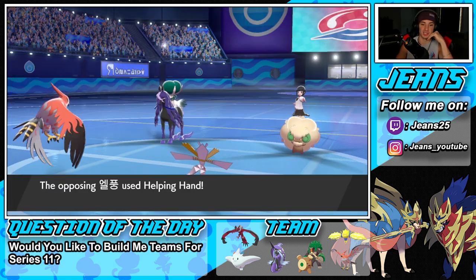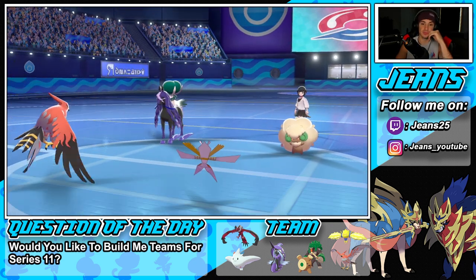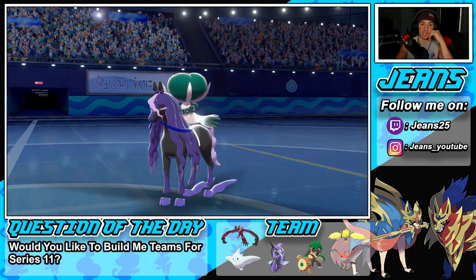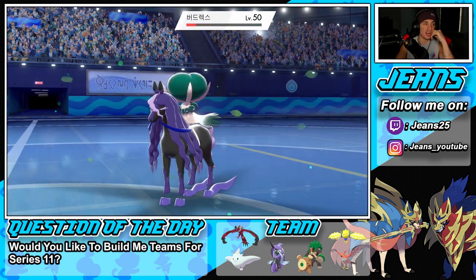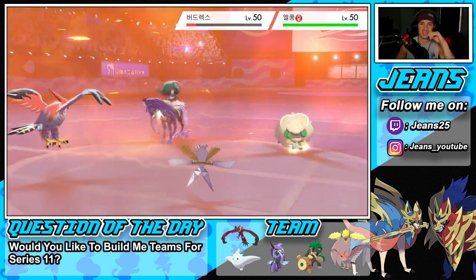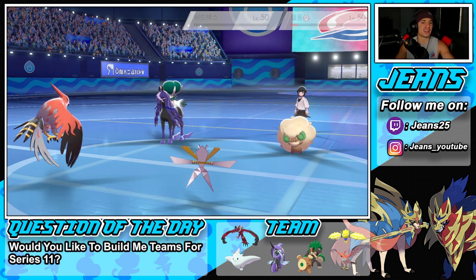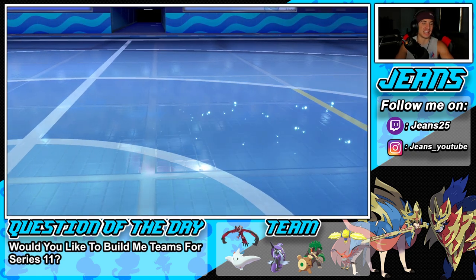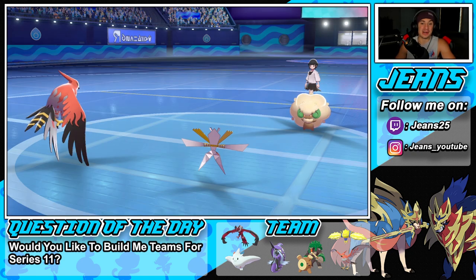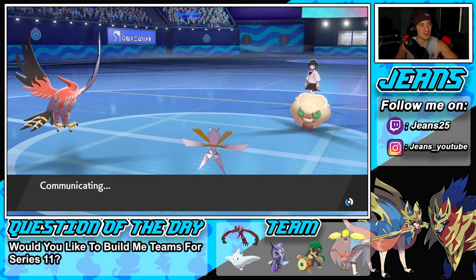Helping Hands could come out from him — this could work in our favor. We have Tailwind and speed. I'm actually happy he didn't go into a Tailwind — what a play! I think that just won us the game. Get out of my face! How are you playing that well at the beginning of the battle and then make a move like that? I thought he was going for Tailwind into Astral Barrage.